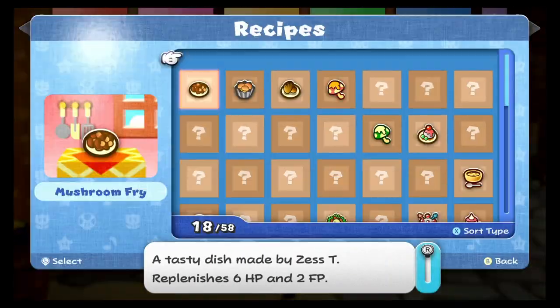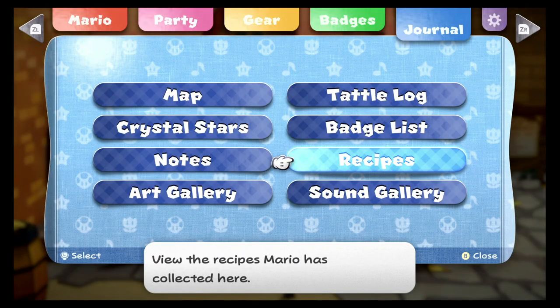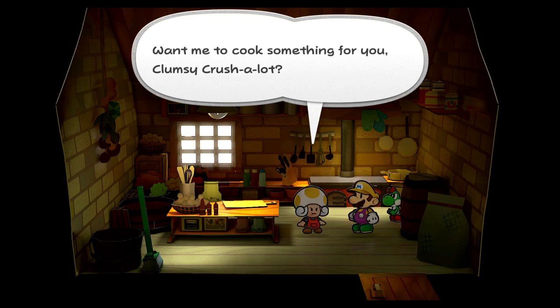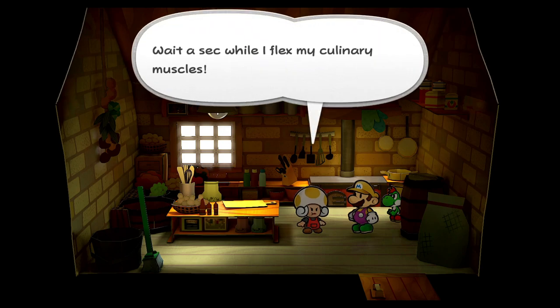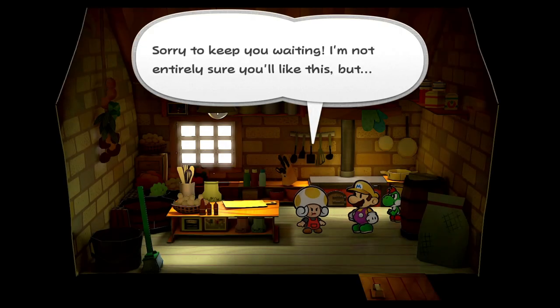Let me see how many recipes I have done right now. We've completed 18. Honey candy is not bad because — well, it's the amount of FP you would get. Cakes have 15 FP and honey syrup gives you 5, so it makes sense that it gives you 20.